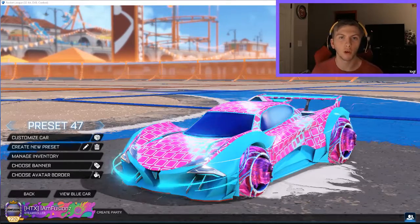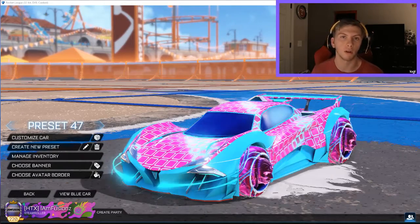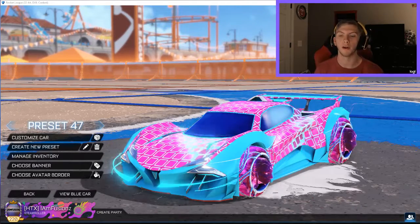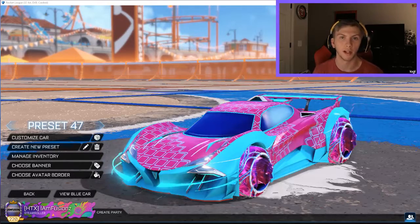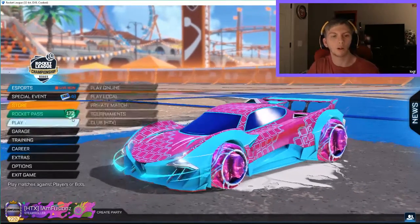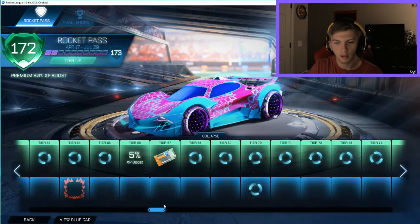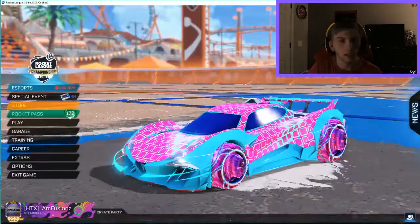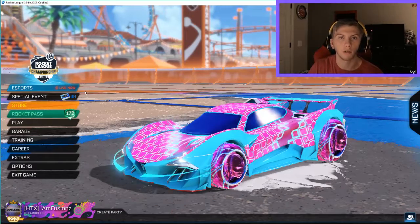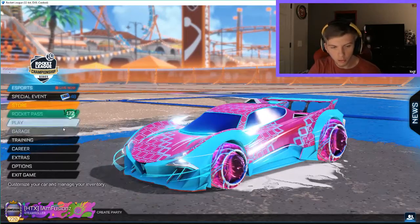What's going on everyone, my name is Fusions, welcome to a new video. Since we're halfway through Rocket Pass number three, I might as well show you all the items that I have unlocked over time and grinded for. These items took so long to get, but we are currently at tier 172, and at tier 70 you start getting painted items. Today I'm going to show you everything that I've gotten, and at the end of Rocket Pass 3 I will show you everything unlocked after the entire thing is over.